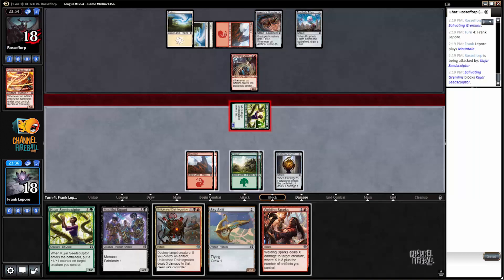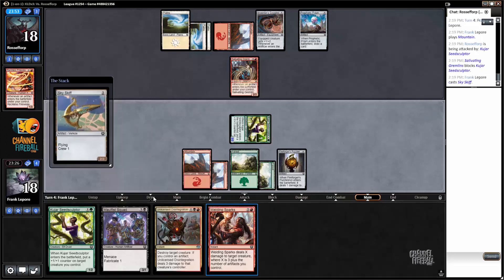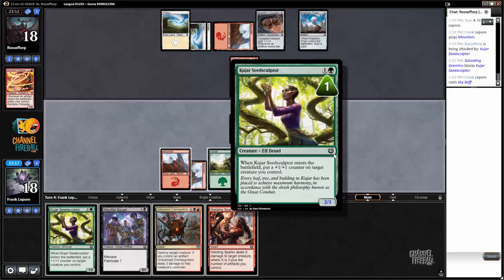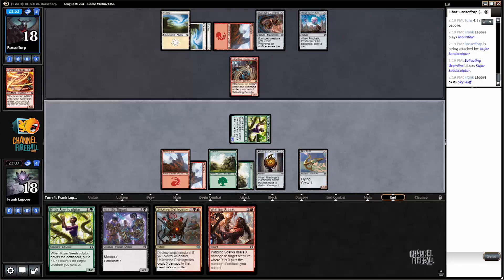Oh, they had an onboard trick — fool me once. Do we just play Sky Skiff here? I think so. I think I like saving the Seed Sculptor — I don't want to make it a 2/3 again, I'd rather put it on this guy or this guy. Next time we can just attack for three. Yeah, that seems better, I like that.